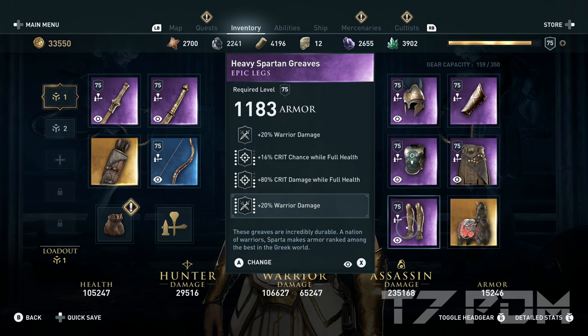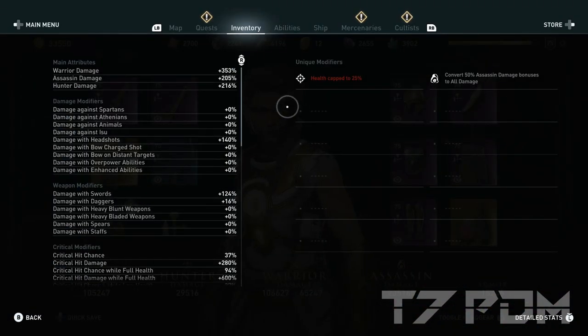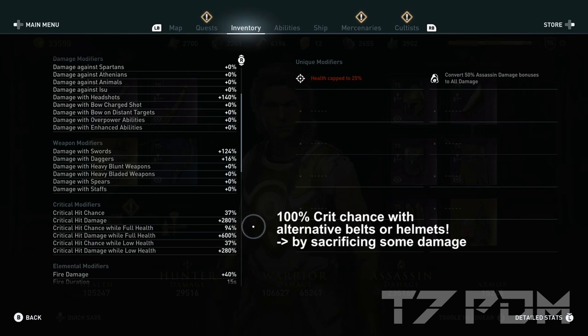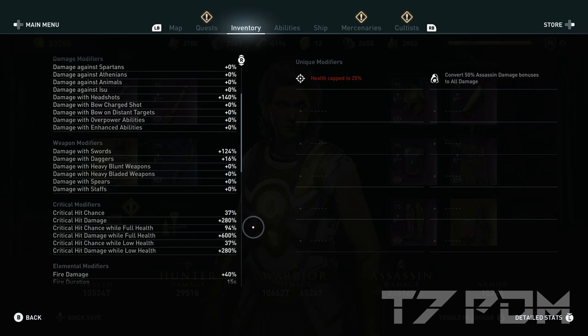On the boots you should have warrior damage, crit chance while full health, crit damage while full health, and engrave an additional 20% warrior damage. When we check out the total stats for this build: 353% warrior damage, 124% damage resorts — more than the tier cap of 120% — 94% crit chance, and 600% critical damage using the Persian Warrior's Waistband. Alternative builds can reach 100% crit chance but only 540% critical damage, so 94% crit chance with 600% critical damage is the better choice, as 94% feels like 100% in practice.